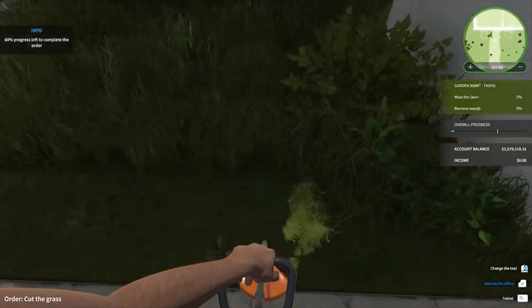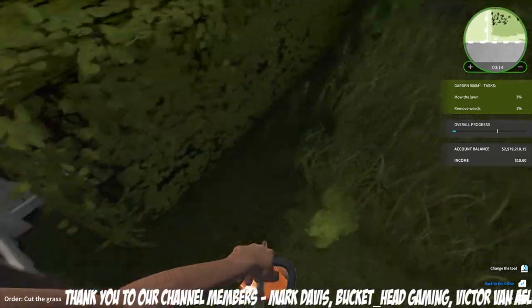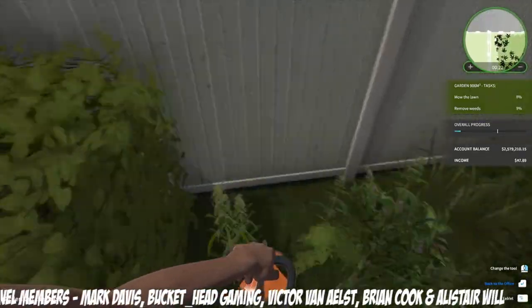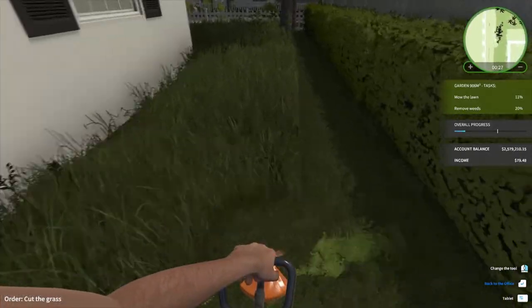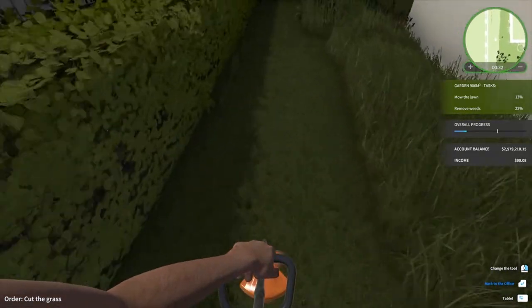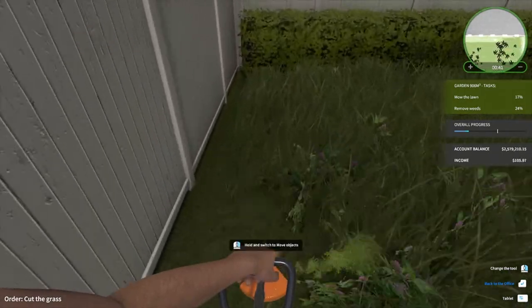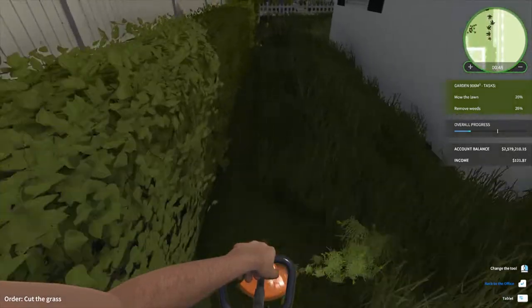We'll start mowing. Might as well just do the old run around the outside. We keep bumping - I don't know if it's the weeds knocking us out of the run we're doing, but it's a little bit annoying. We can see the bits on the map that we're missing, which is handy. I've only just noticed that feature while working on our own place.